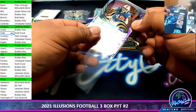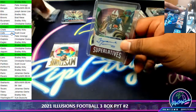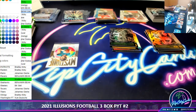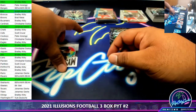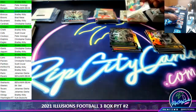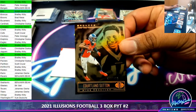Tremaine Edmonds, autographed to 75 for the Bills Mafia. Ayuk is no scrub — Ayuk is nice, too. Imagine if that team just had, like, a good quarterback. The Niners would be pretty good. A Trevor Lawrence Mystique, which is not numbered. Cortland Sutton to 499, Broncos.